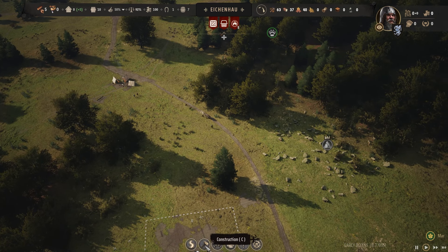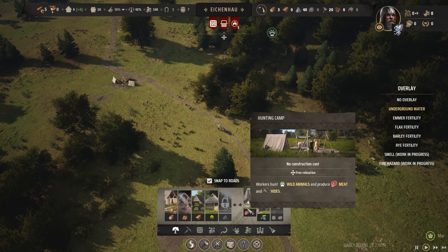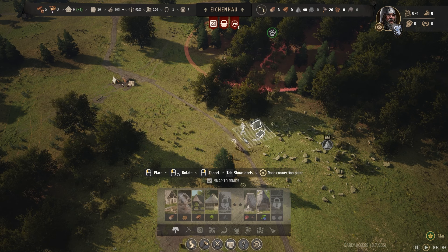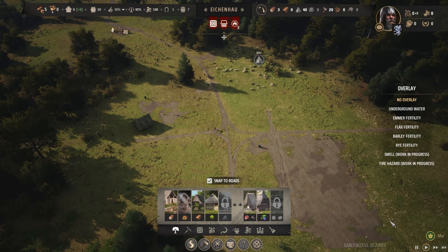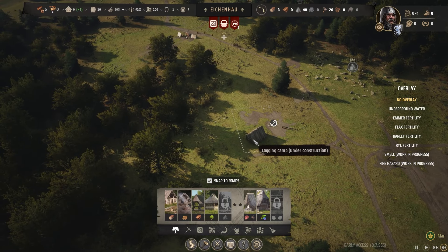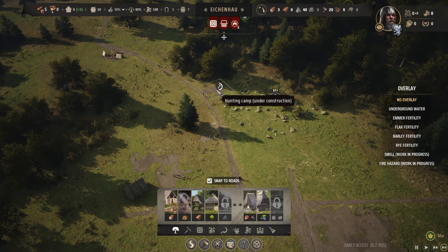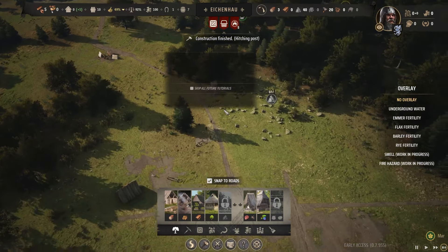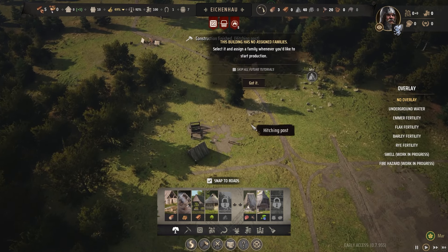We're going to need to start thinking about food right away. I'm going to go to gathering and put a hunter's camp right about here. I'm giving my people a lot to build but we'll hit fast forward. Our logging camp will keep us with plenty of logs, our hunter camp will get us plenty of food, and our housing will get people out of the rain. Our hunting cabin's done and construction on the hitching post is underway.